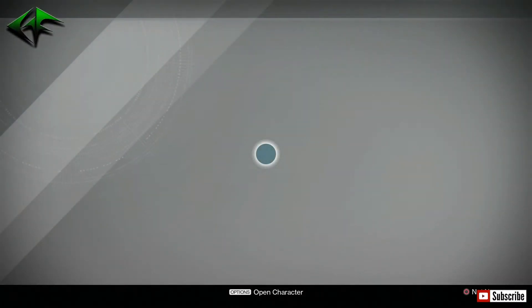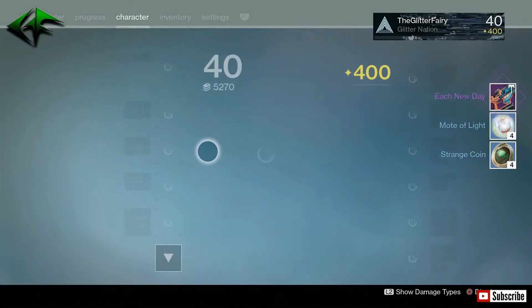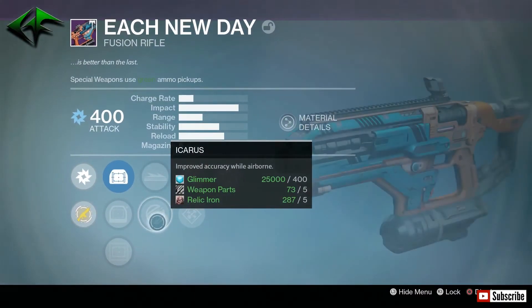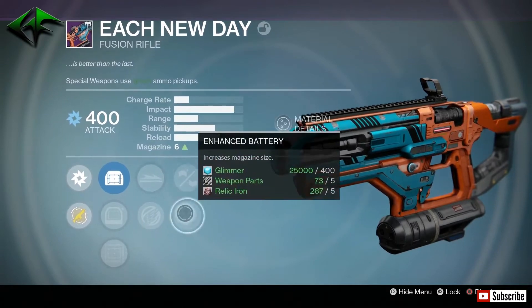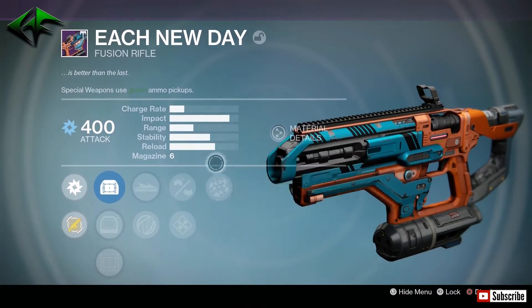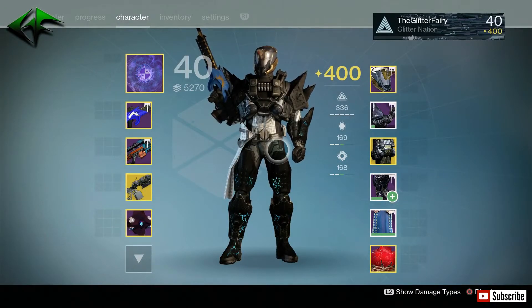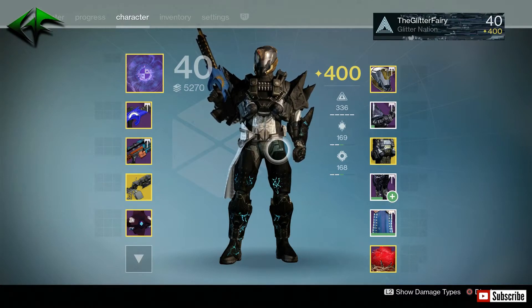Let's see what we got on the Titan rank-up from Lord Shaxx — Each New Day, another fusion rifle. Probably just dismantling this as well. Icarus, Brace Frame, Enhanced, and Rangefinder — Rangefinder's not too bad, but I'd really like to have some sort of Hot Swap or something else there. Right now I'm really not a huge fan of fusion rifles — it's hard to find a fusion rifle I'd consider a god roll, considering the Vex is definitely my go-to. Let's jump over to the Hunter and pick up these last bounties.